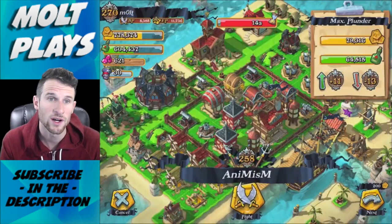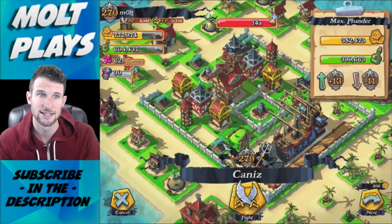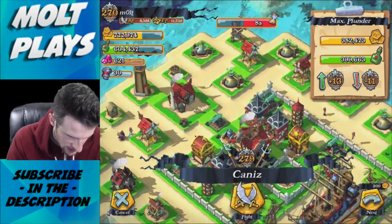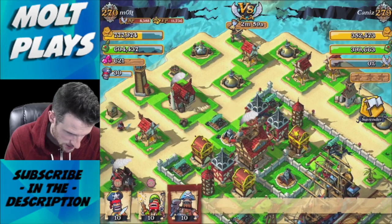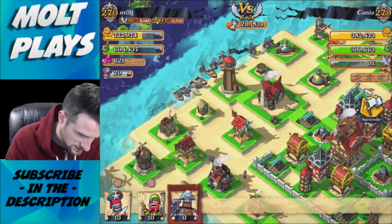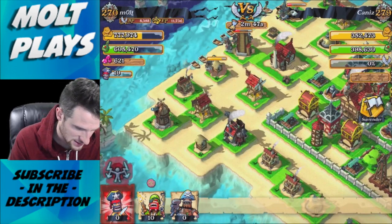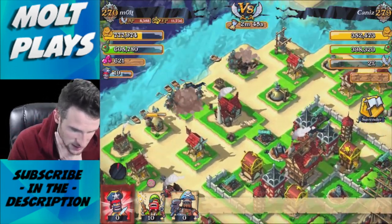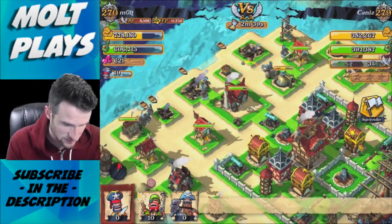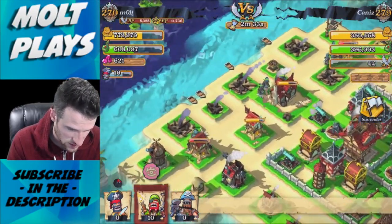Some exciting news — we are in the top 100 clans in the world, I think we're like 68th or 69th right now, which is awesome. Oh, here we go — I think we can do this one. We're going to drop off all of our Juggernauts like this, then drop off some Buccaneers behind them to help out, and we're going to save our Gunners to come in once the Juggernauts and Buccaneers have all the aggro.